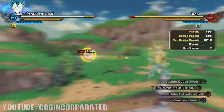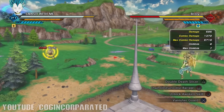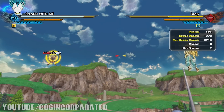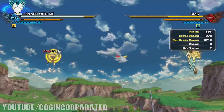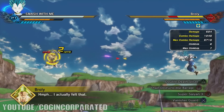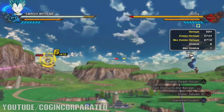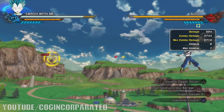Let's try Double Death Slicer — it connects, you tap triangle, connects again, tap triangle, connects again. So personally, Double Death Slicer is probably more effective with Super Saiyan 3. That was 686 combo damage, 624 overall. Combo damage wise, it does a lot of damage.